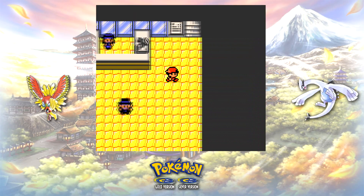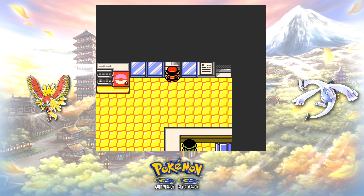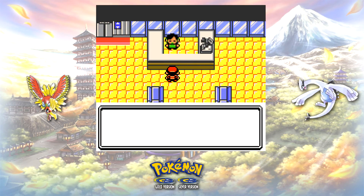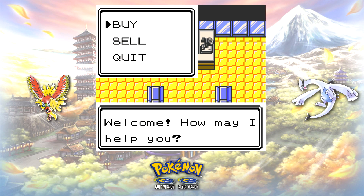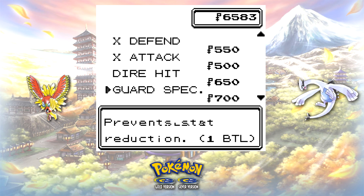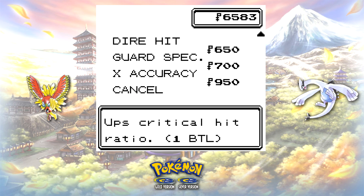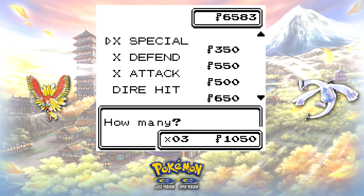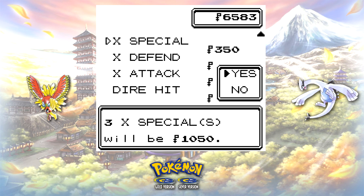To purchase the X items, go to the PokeMart in Goldenrod City. On the third floor, they sell X Special for 350 Pokecoins, and this is your best option for a few reasons. First, all starters start off with a STAB Special move, so using any other move wouldn't be as effective. Second, they're cheaper than X Attack. I purchased three X Specials as well as an X Defend, just in case.